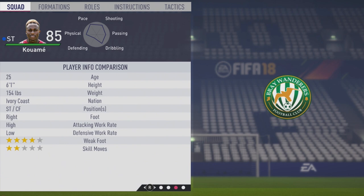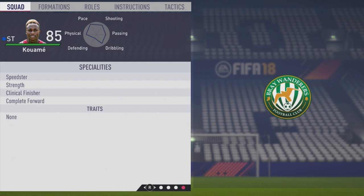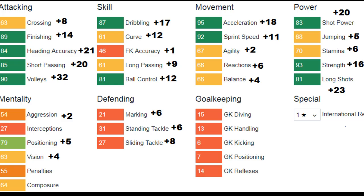He's 6'1", right foot, high/low work rates, four-star weak foots, and two-star skill moves. Ends up with the speedster, strength, clinical finisher, and complete forward specialties. Over the years: finishing grew by 14, heading accuracy up by 21, plus 20 to short pass, volleys up by 32, dribbling up by 17, plus 12 to curve, long pass up by 9, plus 12 to ball control, acceleration up by 18, sprint speed up by 11, just plus 2 to agility, reactions up by 6, plus 4 to balance, shot power up by 20, stamina up by 6, jumping up by 5, plus 16 to strength, long shots up by 23, plus 5 to positioning, plus 4 to vision, and a little growth to those defensive stats.